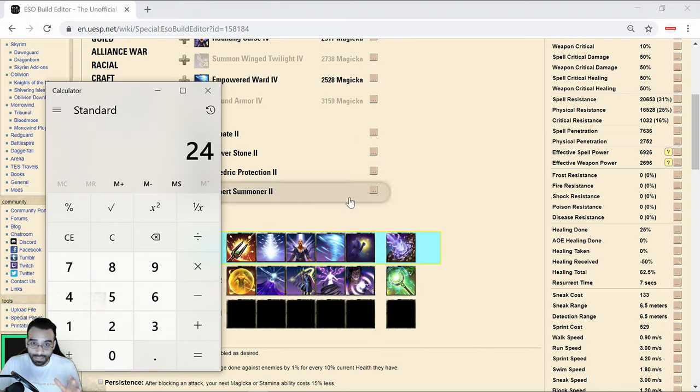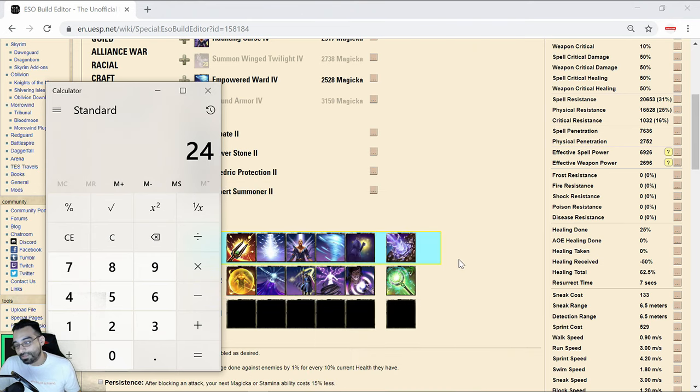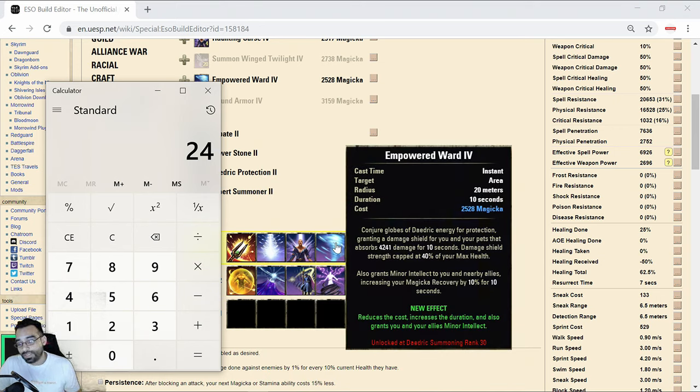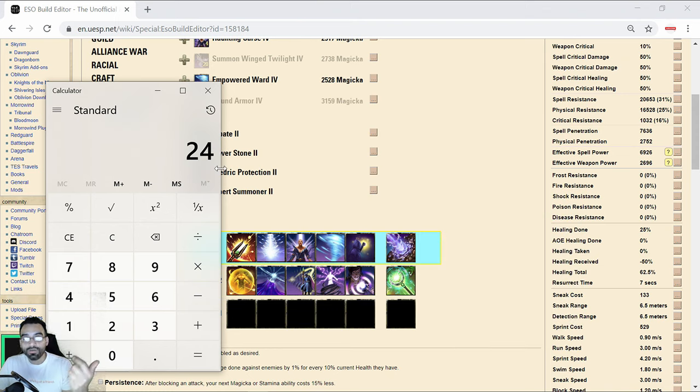Throw in Pirate Skeleton and shield stacking in their current state and you can easily see how magicka Sorc just becomes over the top. You throw in one or two Streaks, drop mines, toss up two shields - you're literally sitting on low HP with 12-13k in shields - then you throw up a Resto Ultimate. By the time you have another opening to kill the Sorc because you bursted them with your ultimate, they use their defensive ultimate and now you're right back where you started.